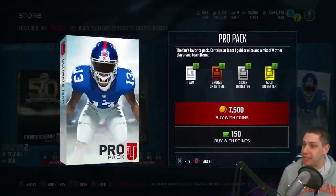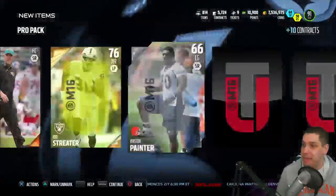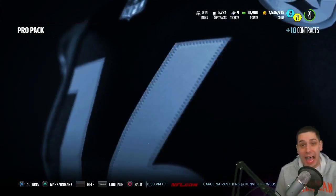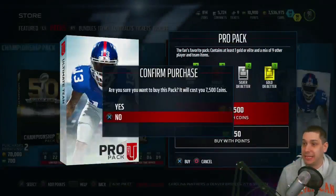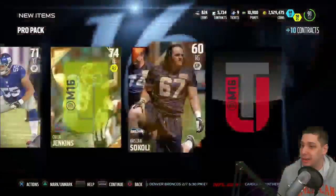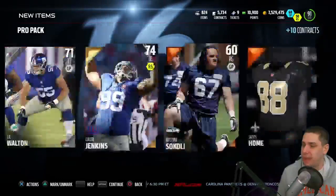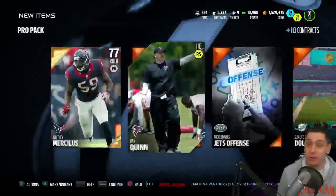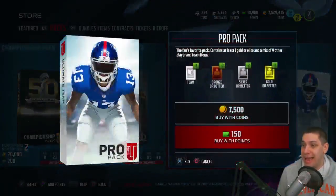Let's start with some standard pro packs. This is the pack I've had my best luck with pulling crazy stuff — I got my Barry Sanders out of here. We get a Rod Streeter there, and a Cullen Jenkins — 74 overall gold, which sometimes goes for a decent amount. You never really know when you're going to pull something good.